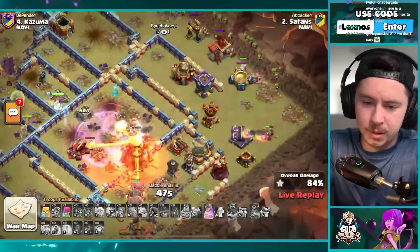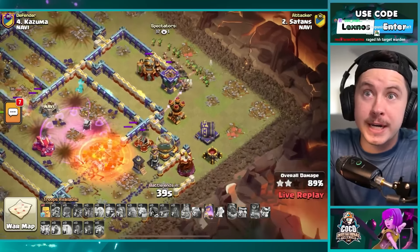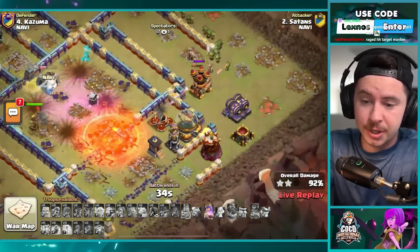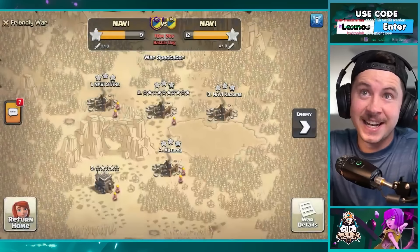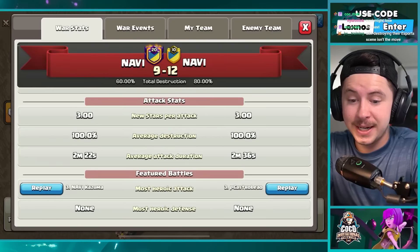Queen trying to beat through a wall, king trying to beat through a wall — extra barch on the right side. Rocket balloons finish off the town hall, queen should get the scattershot — can the barch clear the right side? Queen and king get the scattershot, 33 seconds for the barch to help out. King gets out in front at full health — if he can distract the wizard tower it's game over. And that is a three star for satans! Team NaVi finish four for four.